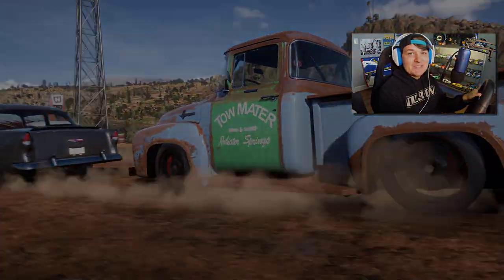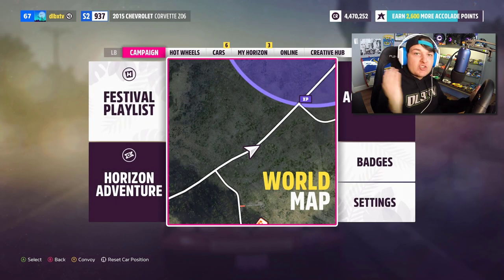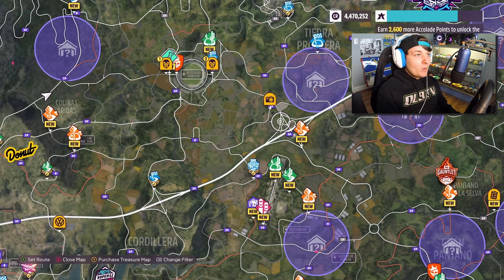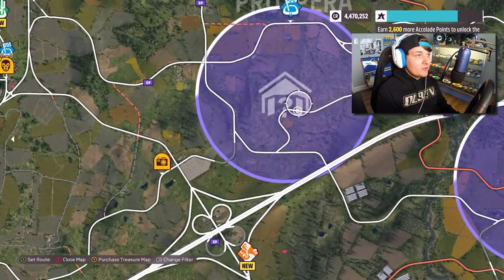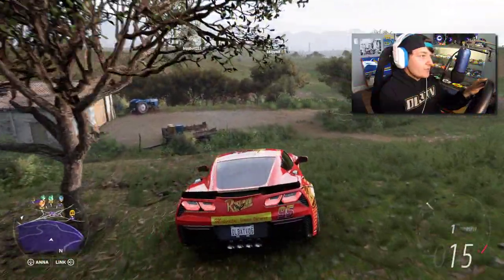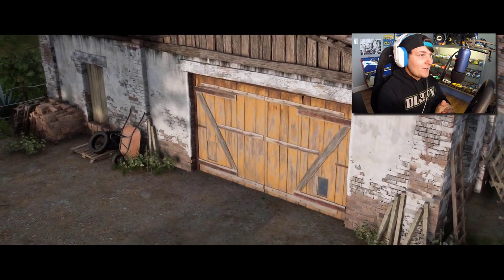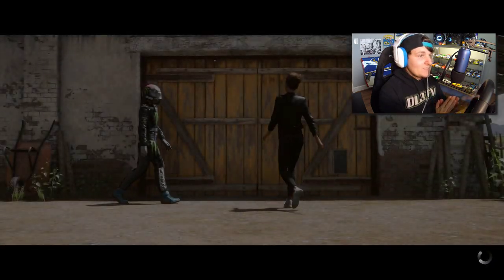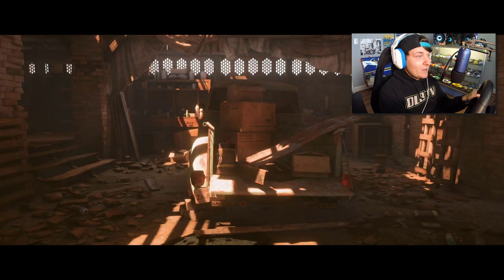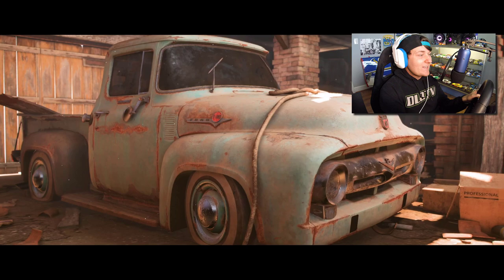The unique thing about building Mater here today is the truck we're going to be using is only available with a barn find. What we're going to be looking for is the Ford F-150 Classic, and you're going to be able to find them right in here somewhere. From what I have looked up, he should be about right here — maybe down here. I think we may have found it right here. There we have it boys, Tow Mater has now been unlocked!